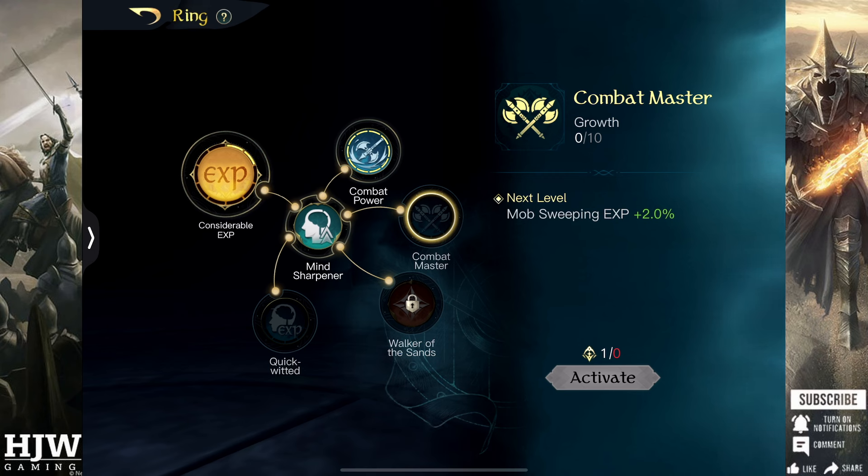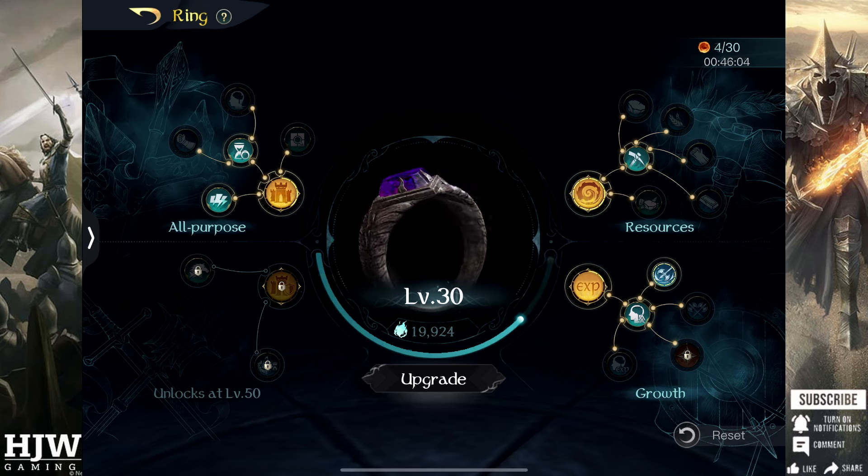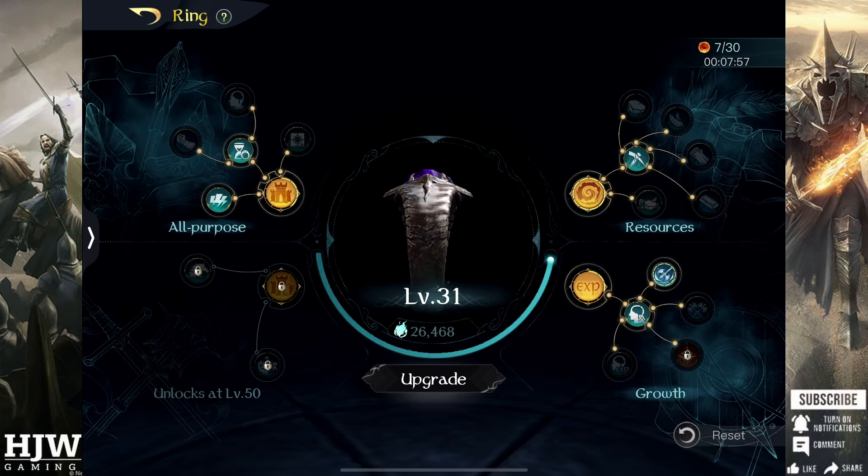Next up on this tree is Combat Master, which allows you to gain additional XP through mob sweeping. This can be useful but I wouldn't recommend putting points into it, particularly not at the start of your season, as additional XP through hitting mobs isn't particularly great and you can get it through tiles instead. Quick Witted is similar — additional XP from Mind Sharpener — and since I don't really use Mind Sharpener during my seasons I've never seen use in the Quick Witted skill and I'd recommend avoiding it.